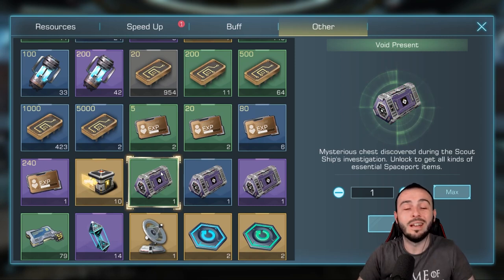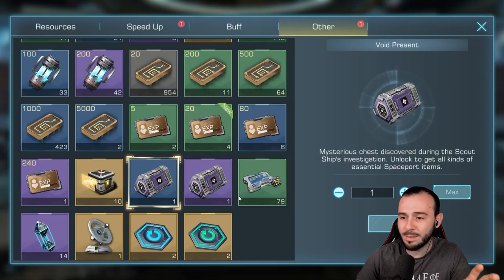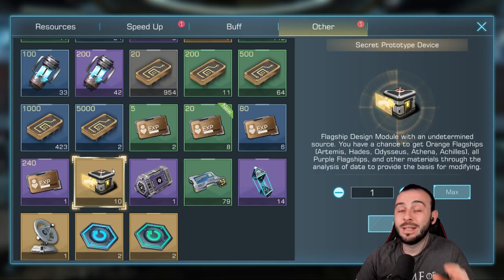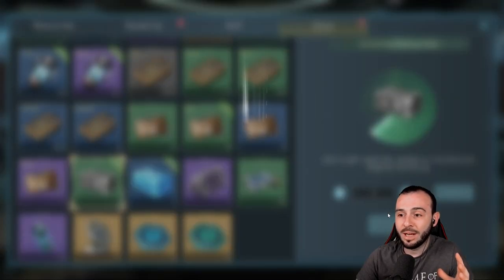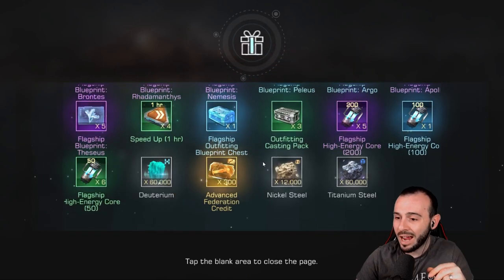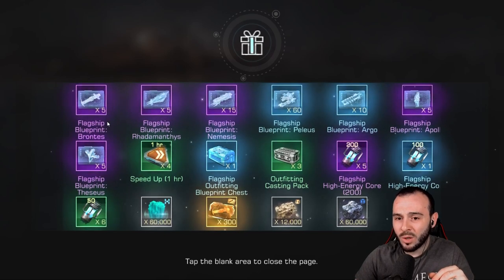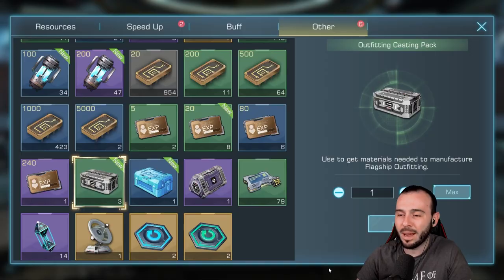We have material crates, which are very important in order to build weapons. And we have the flagship design module — we can get flagships from here. Let's open all 10 of them and see what we get. We got a bunch of epics and 300 advanced federation credits, which is not bad. We got some good blueprints for epic flagships — not a bad call at all.